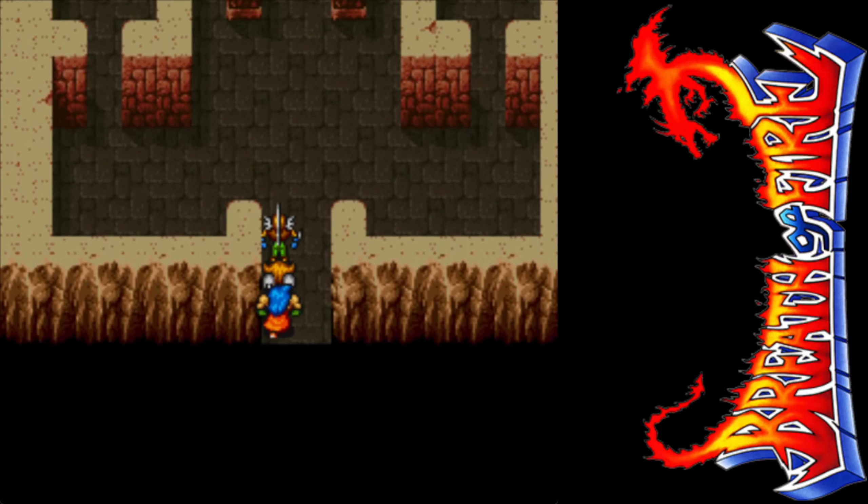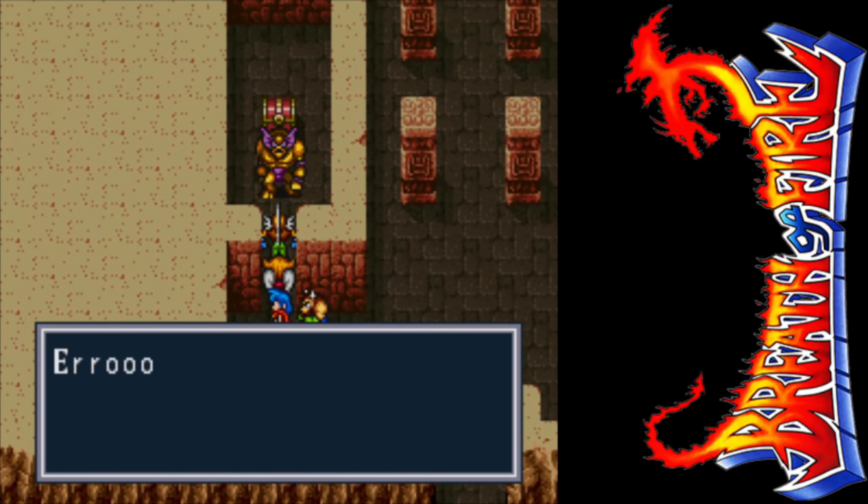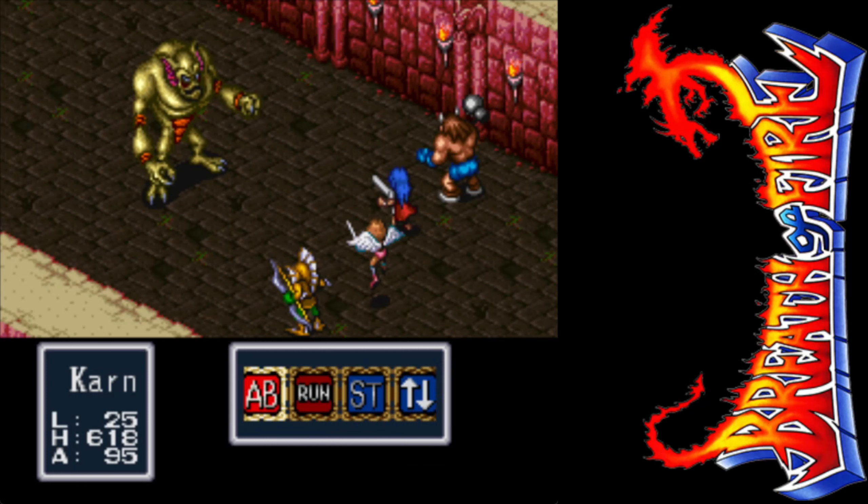That flower is apparently spitting out pollen that's doing nasty things to the villagers. Not much we can do about that right now. However, we can walk in here and see if we can find out — learn anything. Let's just auto-battle and see what our luck is.